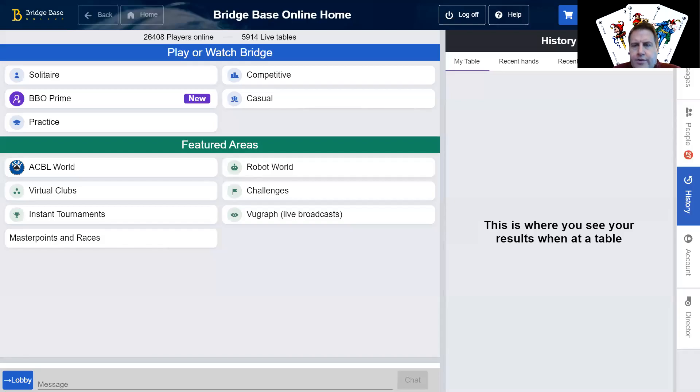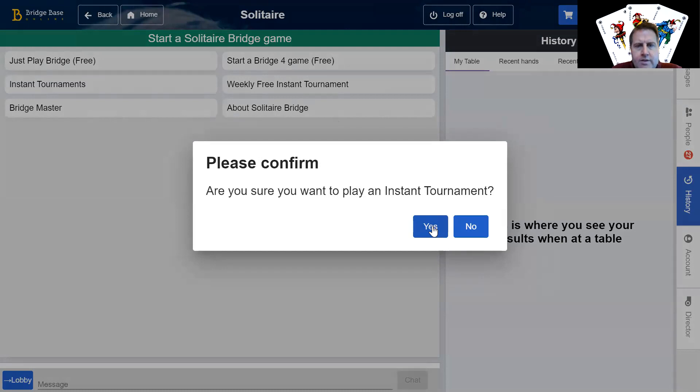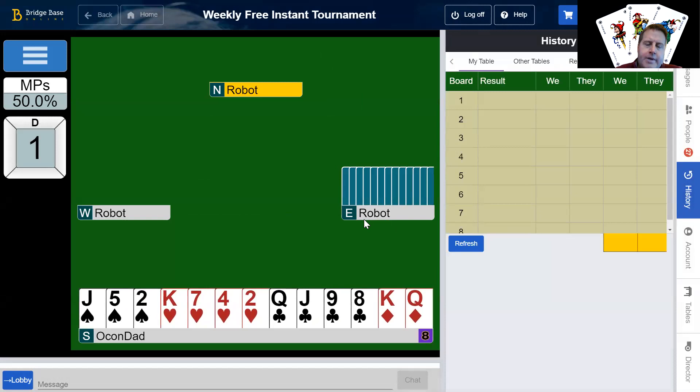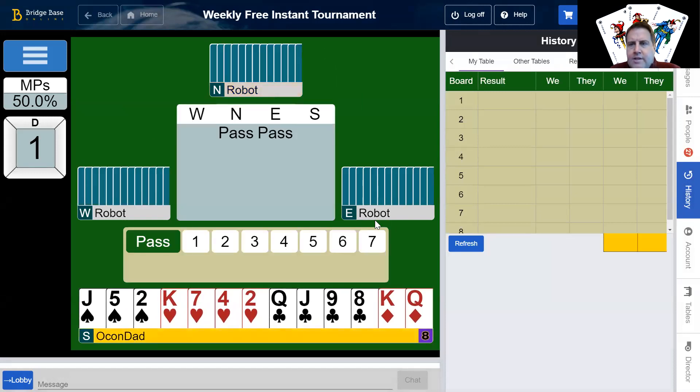Here we go with a weekly free instant tournament. I want you to play the same ones first. How you get there: it resets on Friday. From the BBO homepage, you go to Solitaire and weekly free instant tournament. You play and then come back and watch. Come back and watch how I played them and see if you see any differences, and we'll see how we do.